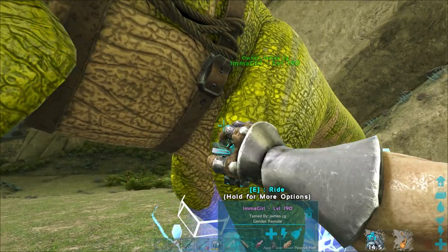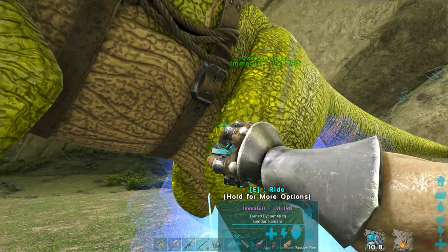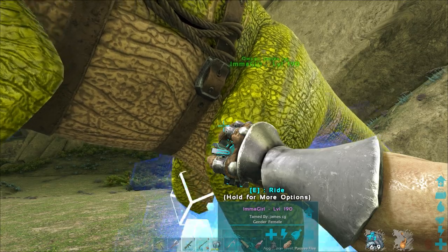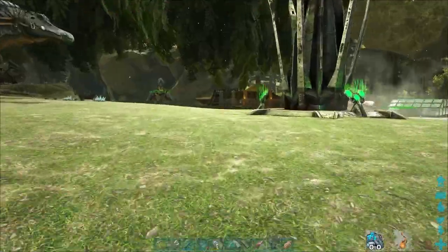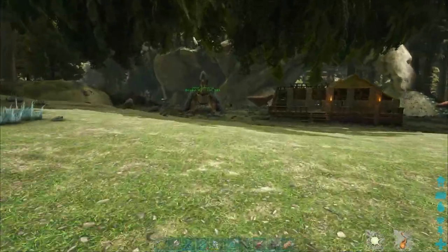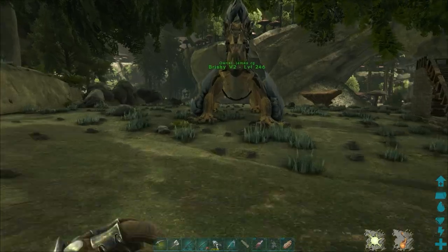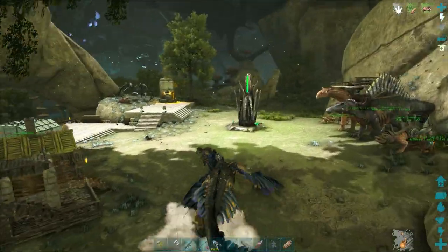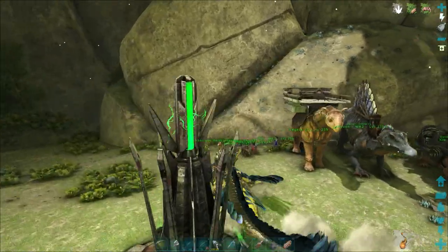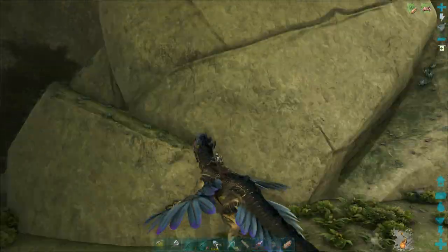It's going to be more of a long play episode this one — I want to talk about what's been going on in the background as well while we're doing this. We'll head over on Bryski version 2. Of course we've been breeding, haven't got any great colours or anything, but that's just kind of for flexing.